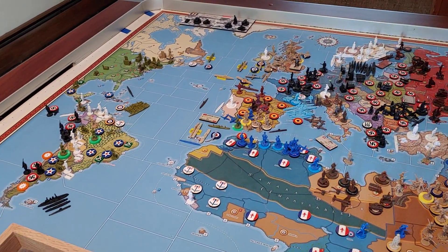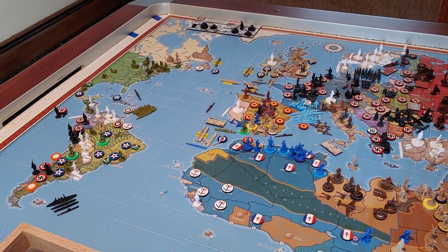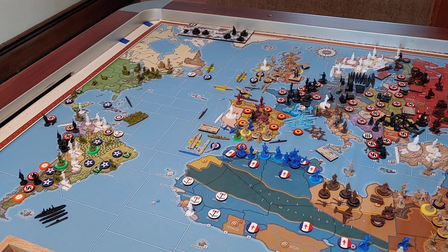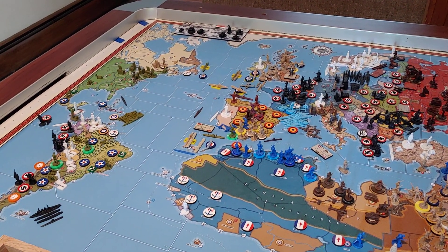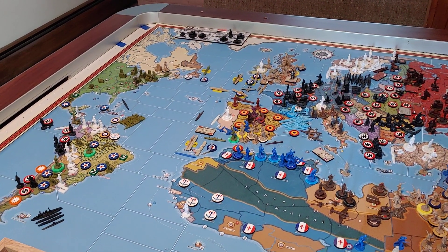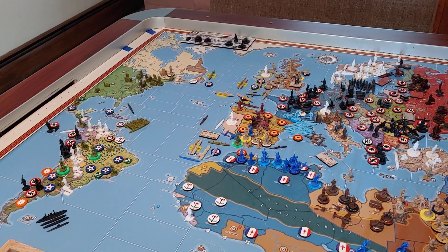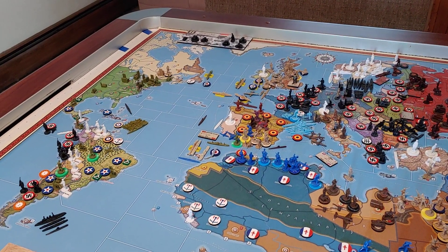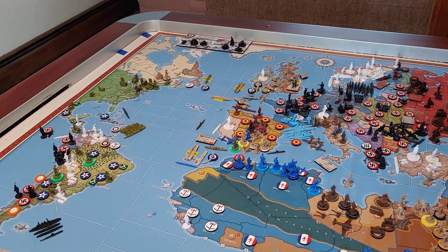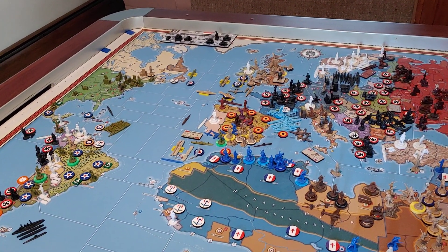I had lend-leased Australia an air transport and the Canadians a destroyer last turn, and Didier had pointed out that because both are members of the Commonwealth, they share the same lend-lease limits. So I was only able to lend-lease to one member of the Commonwealth. Talking it over with Hambone, we decided to lend-lease Anzac the air transport, and that took away the destroyer to the Canadians. So that saved me six. With that six, I placed a third light carrier on the production chart for three and then saved the other three, so at the end of the turn I had banked $93 total.